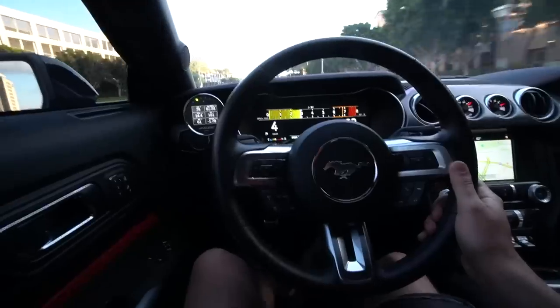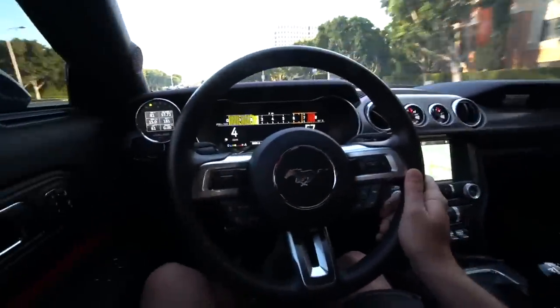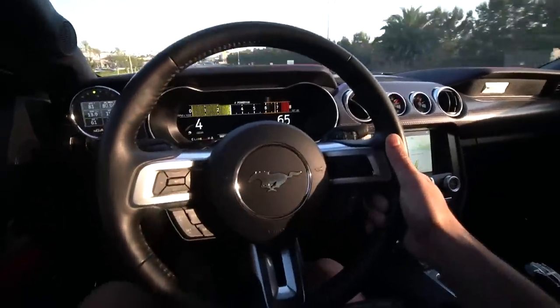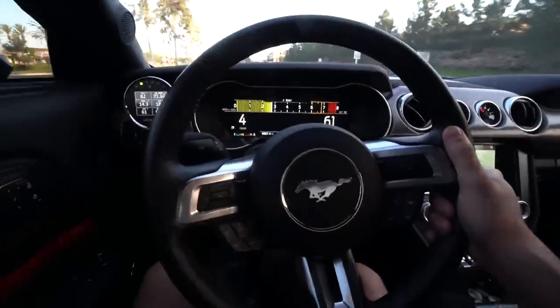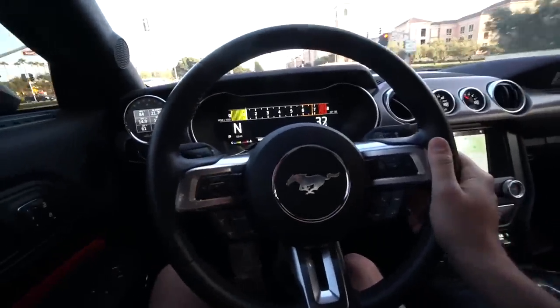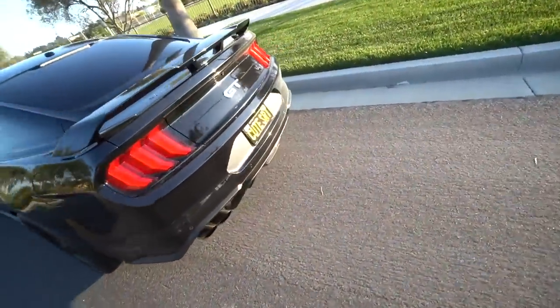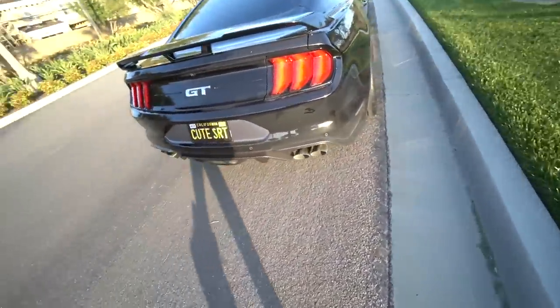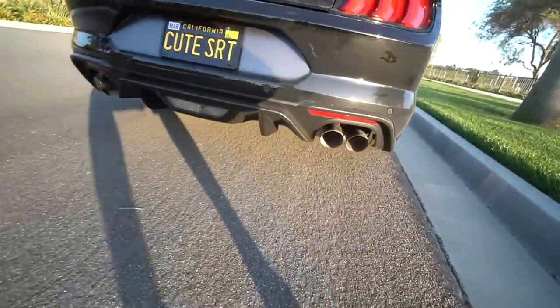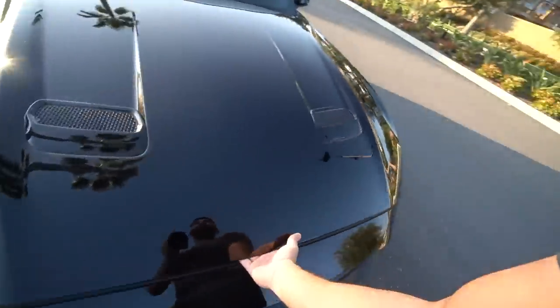The car is pulling just fine — it doesn't feel like it's losing power. As I'm driving around right now it feels very smooth. Let me pull off here and test to see what's going on with the exhaust on the rear pipe. Okay, I just pulled off the road — let's see if there's anything I can tell. Apart from this tailpipe being a little dirty, the car is idling fine. Let's go inside the hood and see if there's anything else we can see.